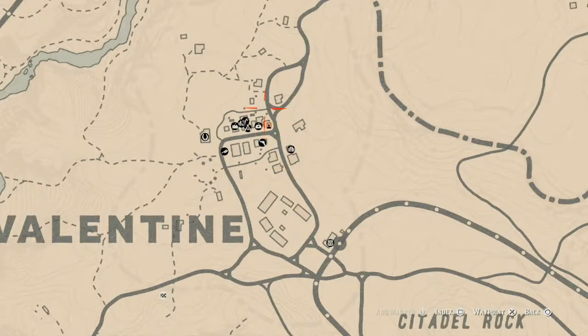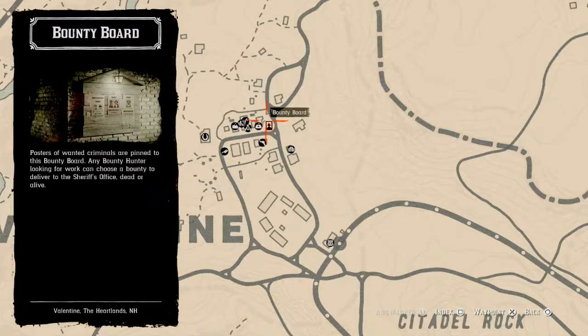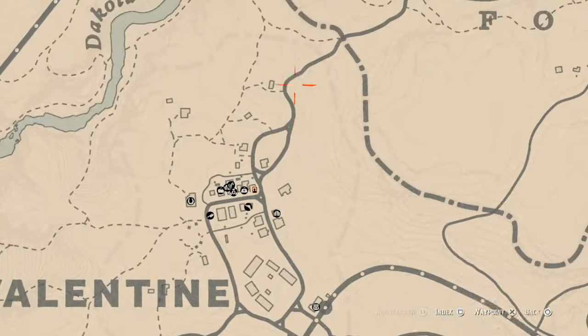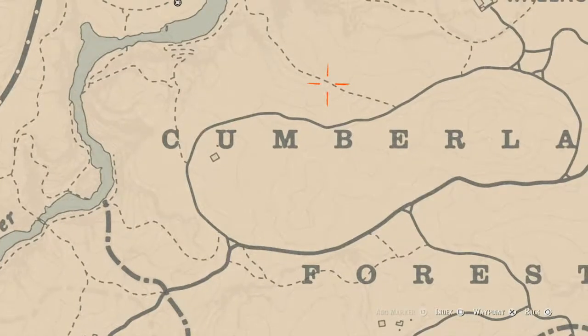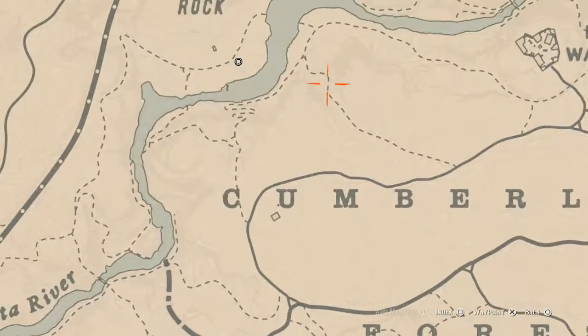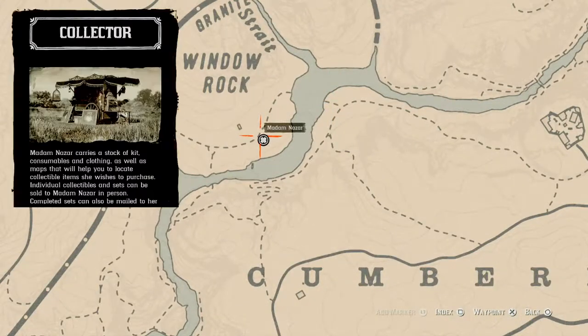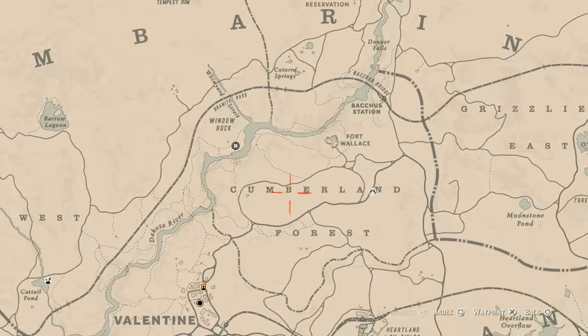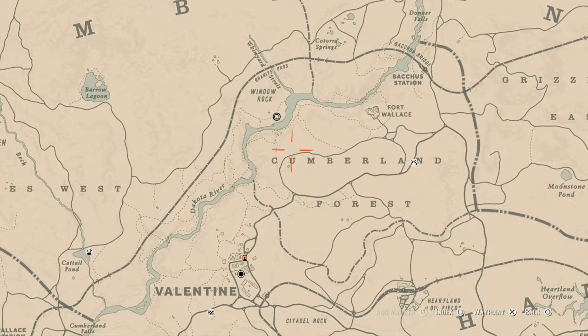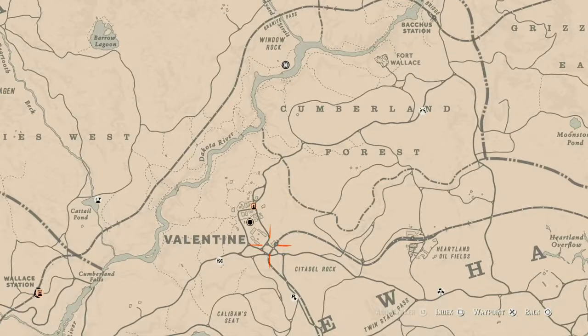I take this road down here past the saloon, past the sheriff's office, and go right until I get to this little fork in the road. Then I go straight across until I get to the dotted line and follow the dotted line down and around to her location. I wouldn't move your camp over here — it's a waste of money. Ride your horse; it's part of the game. She will be there until 2 a.m. Eastern Standard Time.